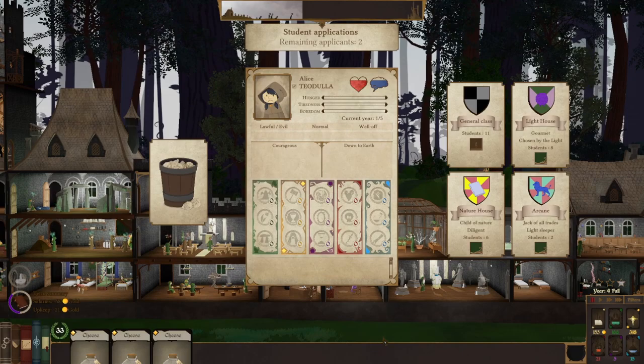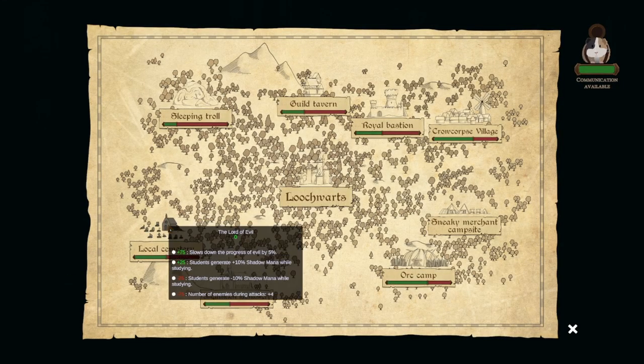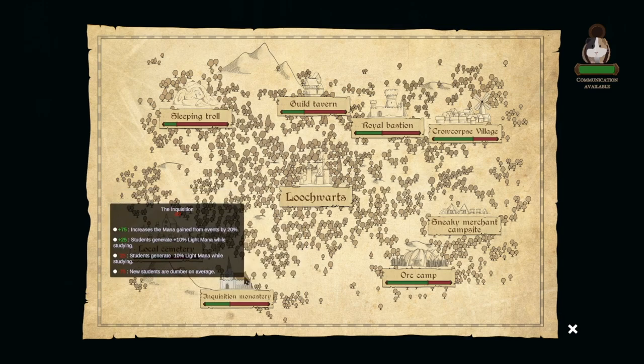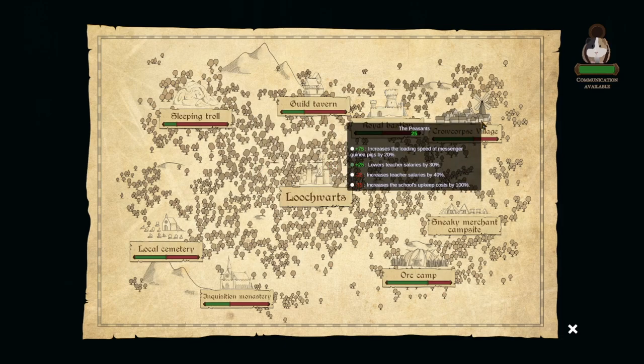Everybody in the nature house should get that easily. We've got two applicants — down to earth, so less arcane mana, they can go in the nature house. This person can go in the nature house because they're a child of nature — those two stack up. We're at 0 there, negative 22 there, negative 7 — that's climbing up because of the teacher we have, which is good. Red 25 there.